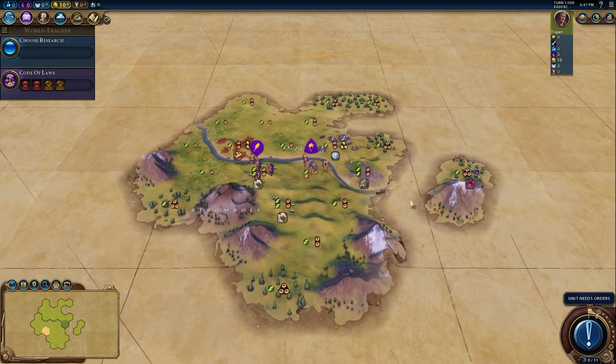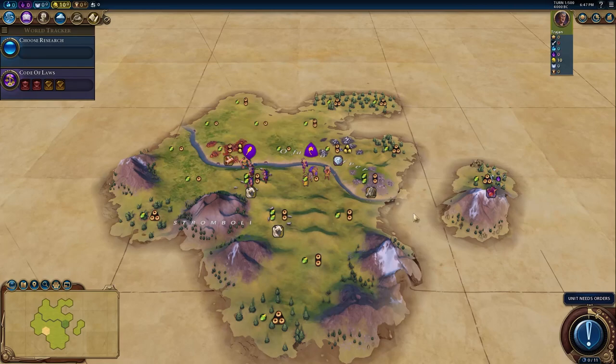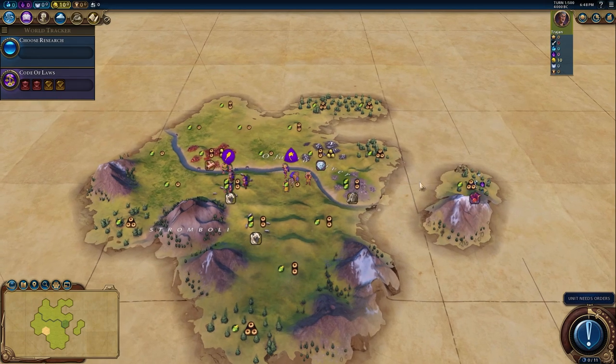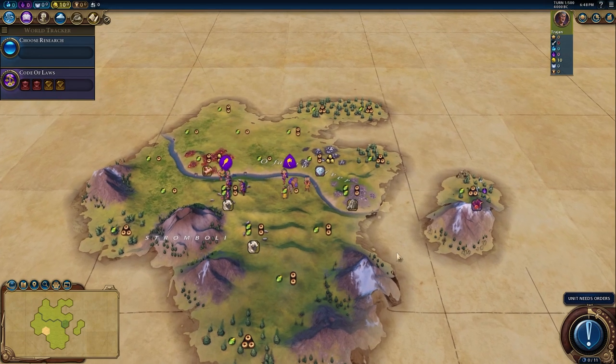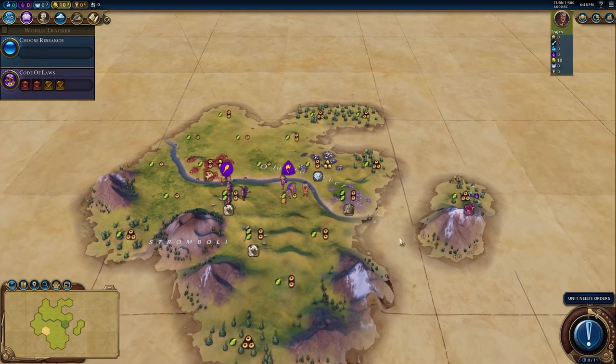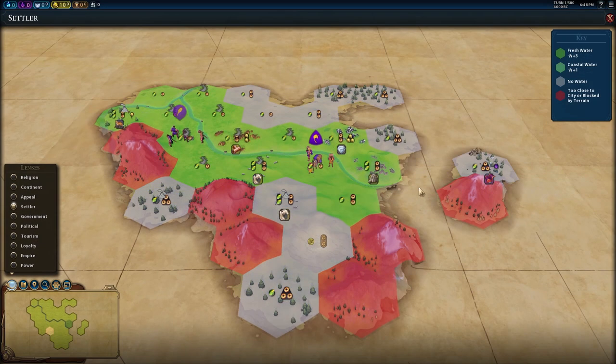I think the first thing I would look for is a two-food, two-production base, which you can get with a Plains Hill settle, which we do have. So we would probably want to move. The other thing is a two-food, two-production tile to work, and we can also have that here, so it looks pretty good. In fact, we have loads of options — we could go to this 2-2 here, this 2-2-3 here, this 2-2 here, and this 1-2 here, which would all give us a 2-2 base. The question is, where do we settle in place?